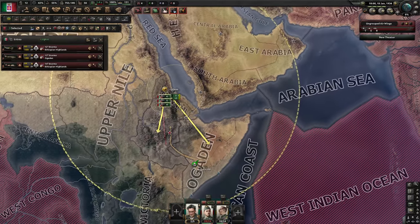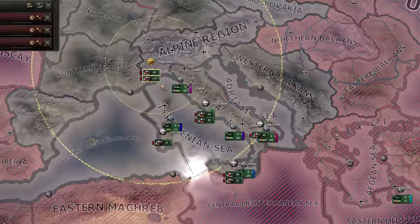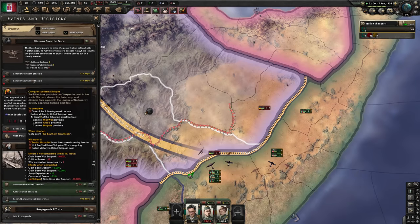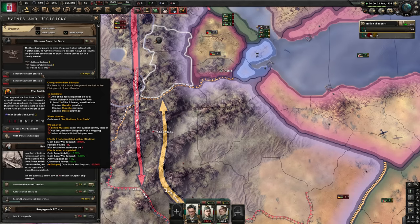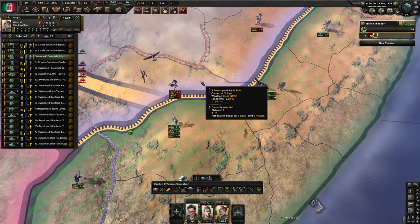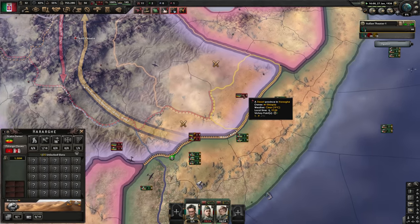We better use our new planes in Ethiopia. There are several air regions now, so we can't just put our planes over the entire area — we have to be specific. Or we can just send more planes so we have enough to cover everywhere. We want to conquer it fast too, because if we fail this mission we will escalate the war and lose political power and war support. We should be able to push in the south specifically, since those divisions are having supply issues.